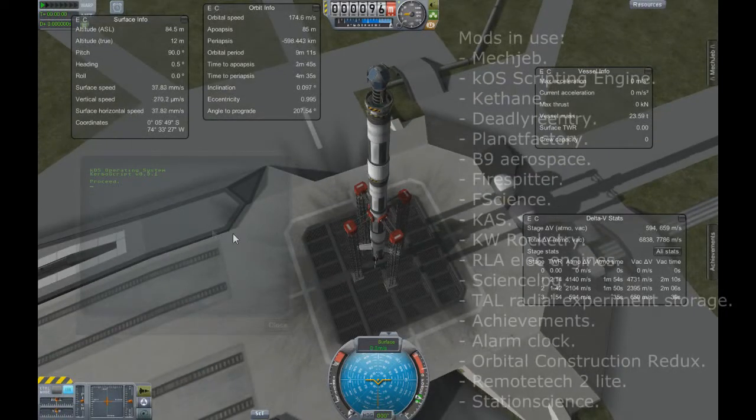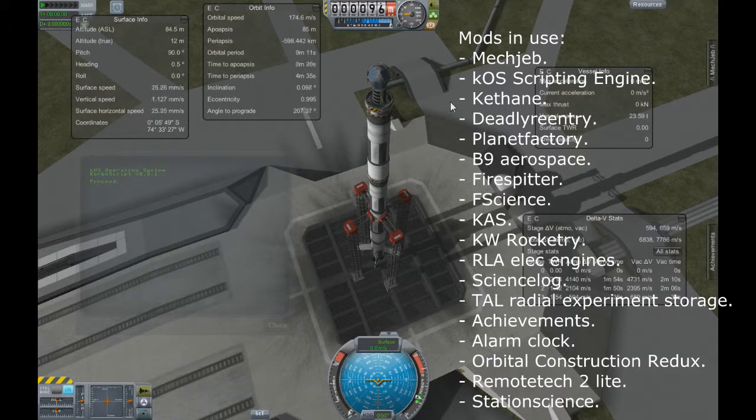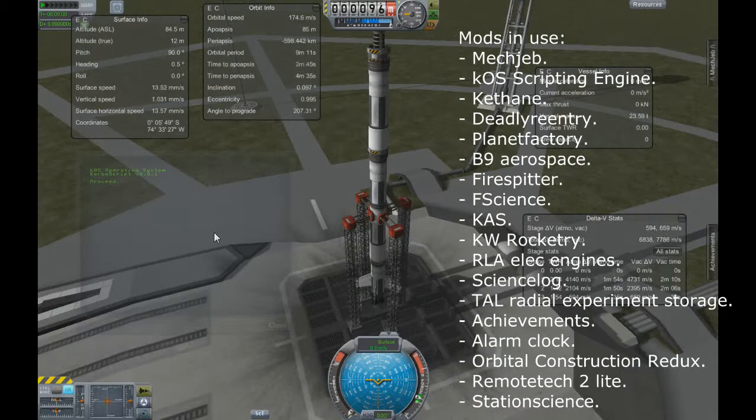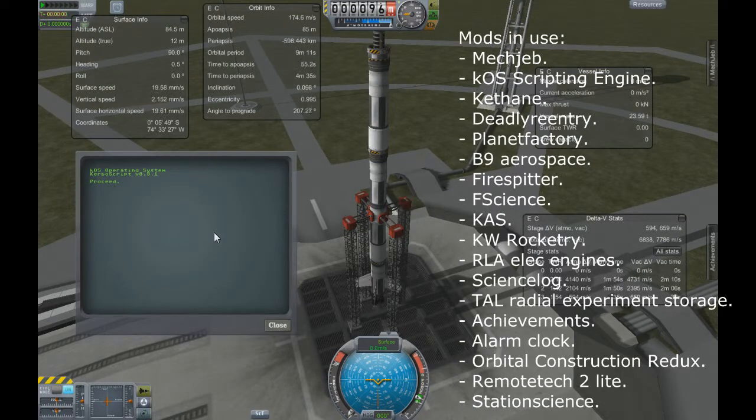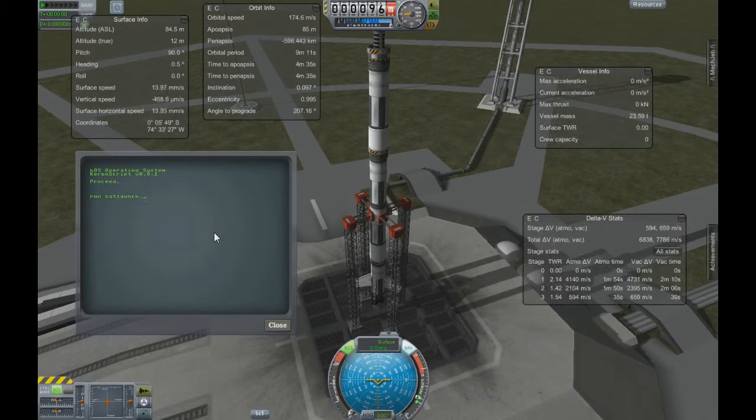Hello everyone! We wanted to start a little thing here. What we want to do is something quite simple — we want to use this rocket to launch a communication center. Now this rocket is not just a standard rocket; it's a rocket run by an automated computer. You see Mach-Jab here, all nice with Kerbo-Warp.